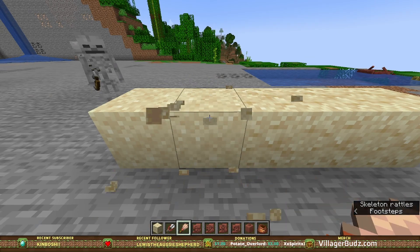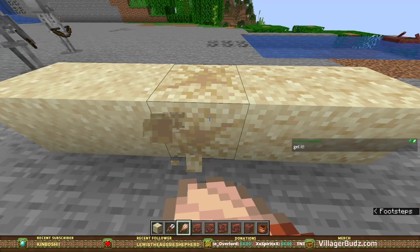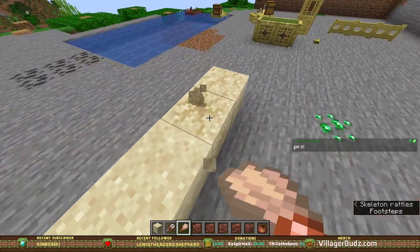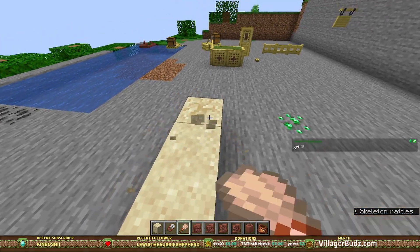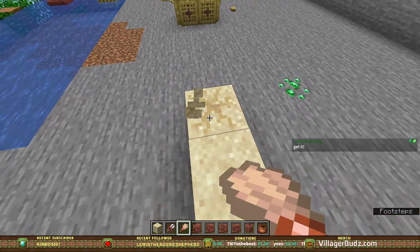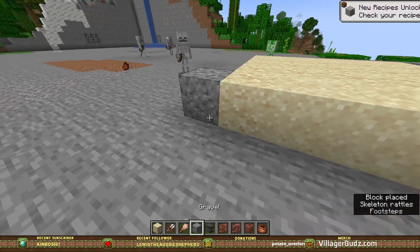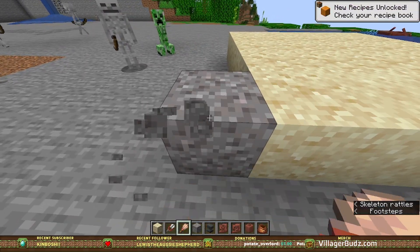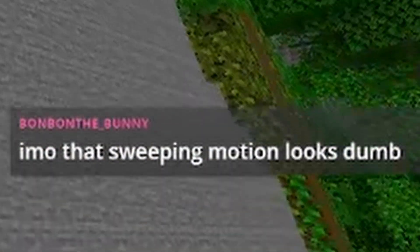Sus sand. Get it! I'm getting it eventually — it'll give me something eventually, don't even worry about it. Bro, how rare is it to get these shards? Can I sift through gravel? Because that's what it was in the original thing — you could sift through gravel and the block would slowly go down. But right now it doesn't seem like anything is happening. That sweeping motion looks dumb — it kind of does look dumb.